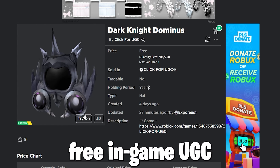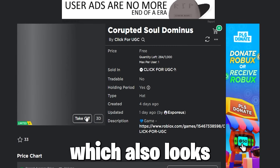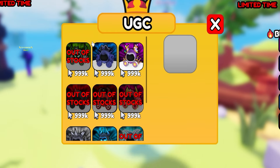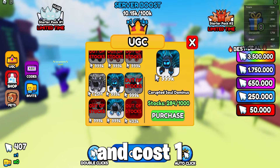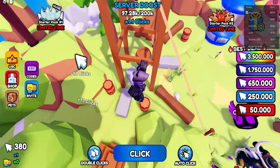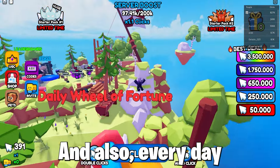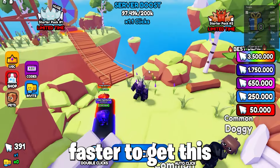So to get the free in-game UGC item called the Dark Knight Dominus, which looks really cool, and also the Corrupted Soul Dominus which looks even better, join the game Click for UGC, wait for the game to load, and upon joining press the UGC tab. You can see a total of more than four Dominus items, which are all in stock, all look cool, and cost one million or more clicks. To get clicks, get out your auto-clicker to save your fingers. Also join their group for a free spin for a chance to get free clicks or a pet. Every day you get a free spin for the same rewards. Save up clicks to open eggs to get pets, which multiply your clicks to get clicks faster and claim this free Dominus item.